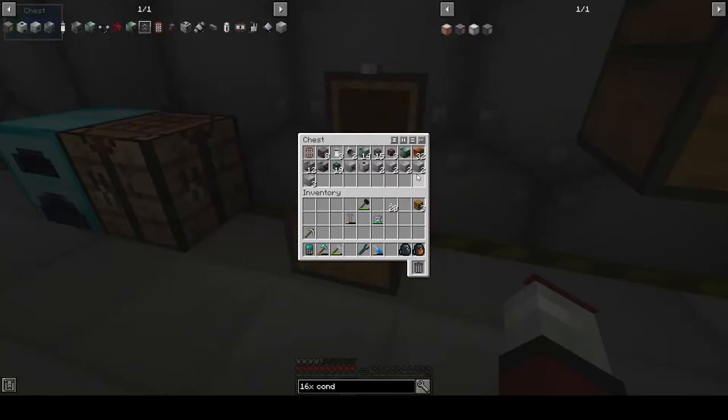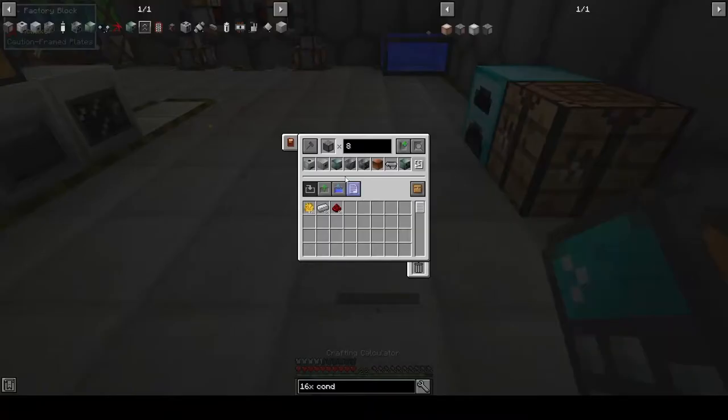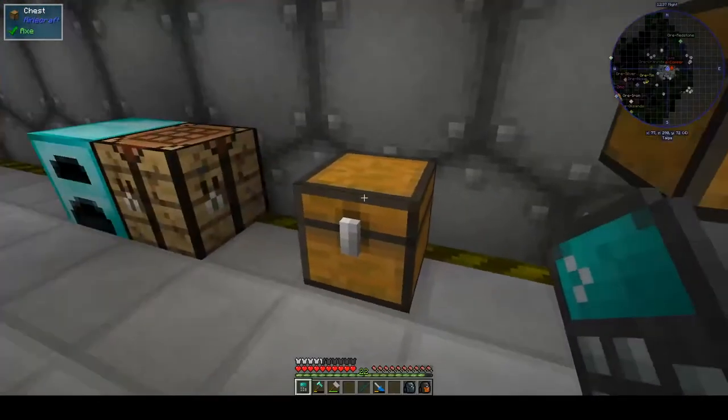I made all of those. To make the cupronickel blocks - rather than do it off the top of my head I'll ask my calculator - to make the 32 required you need 128 copper ingots and 128 nickel ingots, which you then turn into 256 cupronickel, which becomes 512 wires, which is then 256 2x wires. So again, lots of resources.